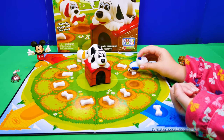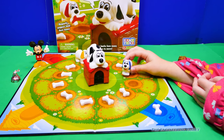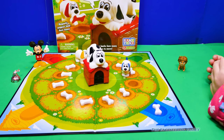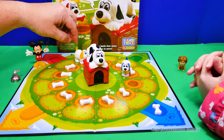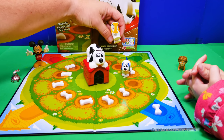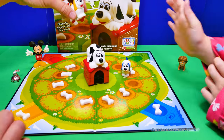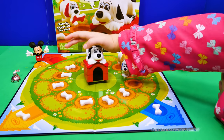Ooh, I need that one. I need that yellow one. Okay, here I go. So, I get to go three, so I can go three or three. I'm gonna go right here, all the way back here. I got a yellow one! So, I get to put the yellow one in my dog house. So, we're tied. One bone each.